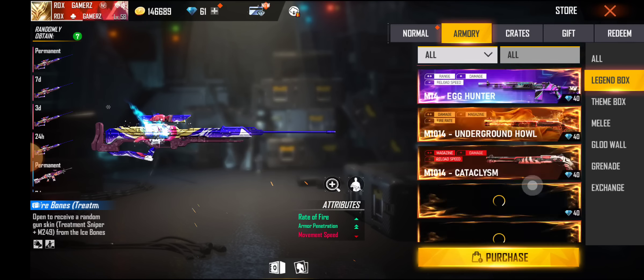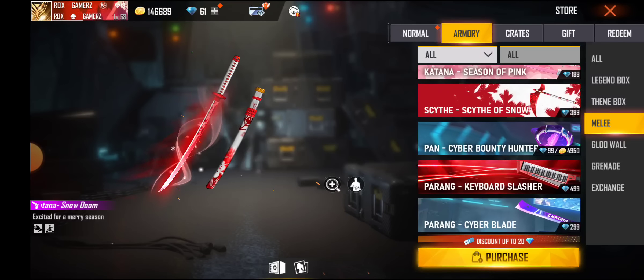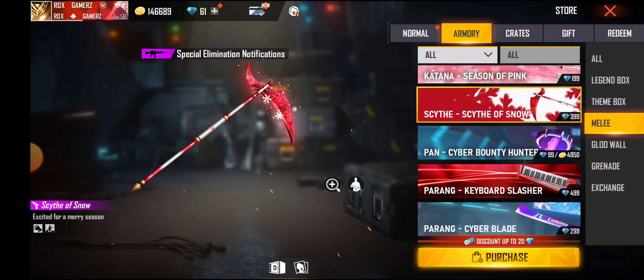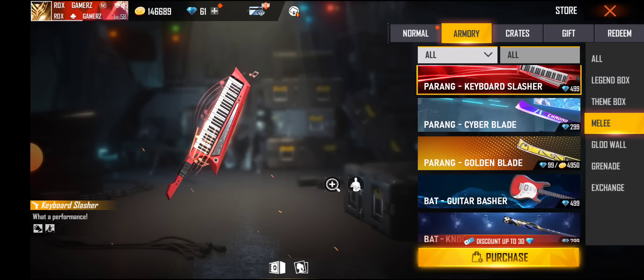There are also things in the game in the normal section. Let's see the mail here. In the middle of the box you will see bigger things as well. You can see gold coins for 4,950 — you can purchase them, friends.